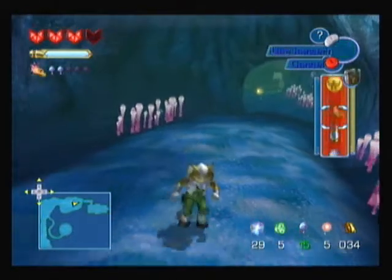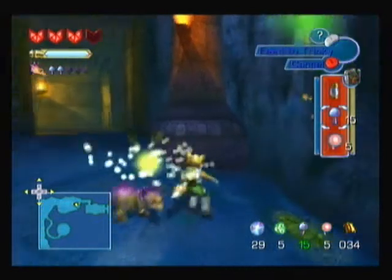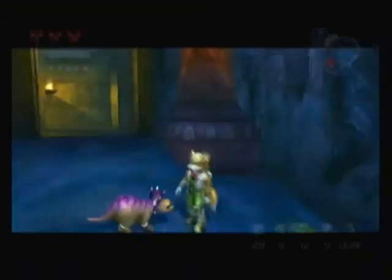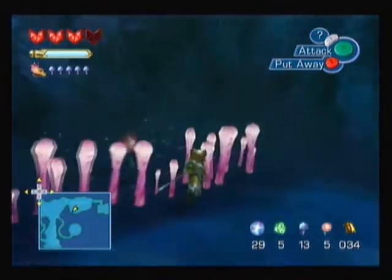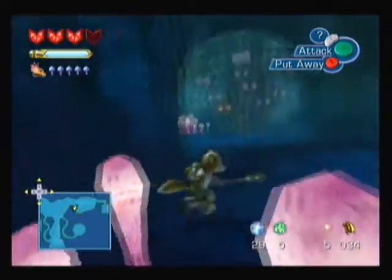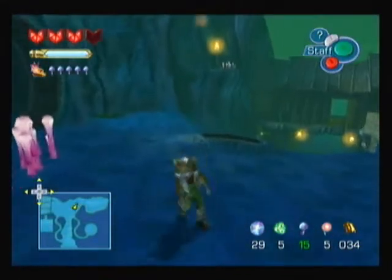Hey everybody, it's GamerNumber98 with some more of Let's Play Star Fox Adventures. Come on, Tricky, let me feed you. Last time, we got the first Spellstone back in its proper place, and we were also told that we gotta find the Kruzoa Spirits now. And what a coincidence, there's a shrine in Moon Mountain Pass.